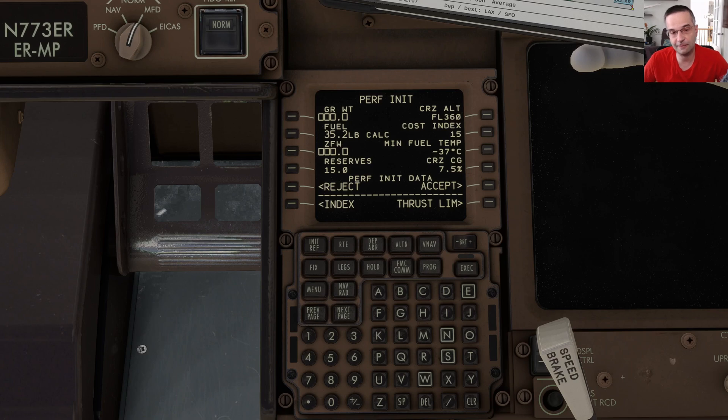Simbrief uplinked some of the performance data for us already and we can start by accepting that data to load it all in. That still leaves us one or two more things to sort out ourselves, most notably the zero fuel weight on the left side. The zero fuel weight is the weight of the plane with all the passengers and cargo on board but without any fuel, and it's actually calculated for us automatically. All you have to do is press once next to the zero fuel weight field to load the value into the scratch pad, and then press on the zero fuel weight field again to load it in.